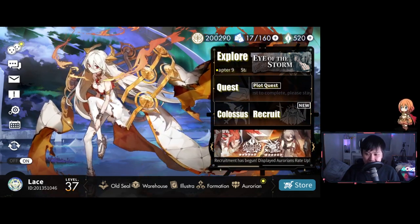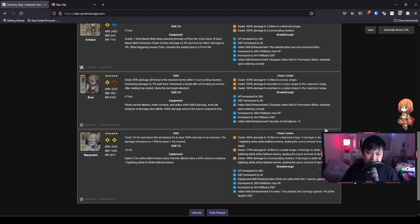Moving on, let's talk about Eve. Eve is an interesting one because, as you could tell from the start of the video, I'm not overly impressed with her. She's listed as a detonator, but the only thing that screams detonator to me is her chain combo. Her skill is like a Vice 2.0 — very reminiscent of a sniper. Her equipment is also kind of like a targeted hit on an enemy, which is also sniper-like.